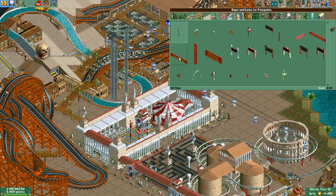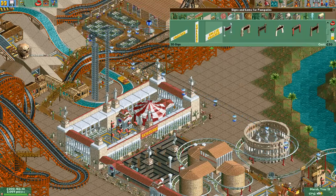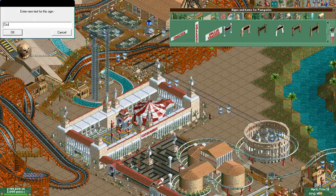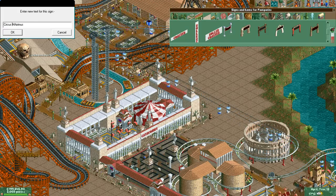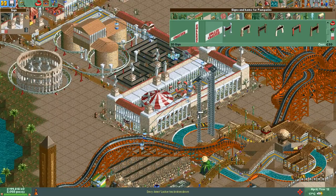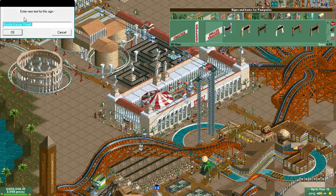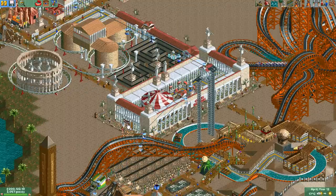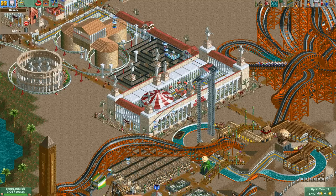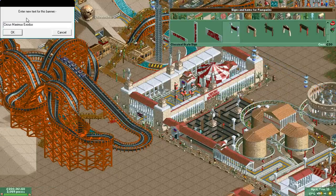The other thing I was gonna do was add some signs. Let's color that white and red. I don't want to say 'catacombs' on it — change it to 'Circus Maximus'. Let's copy-paste that so I can do it on the other side. There's a sign here that says 'Circus Maximus Exodus', so I was thinking of putting a similar one on this side — a little classical star one — 'Circus Maximus Entrance'.